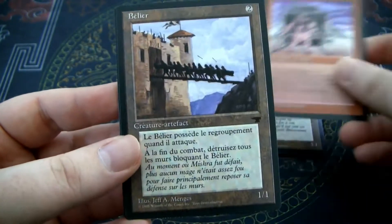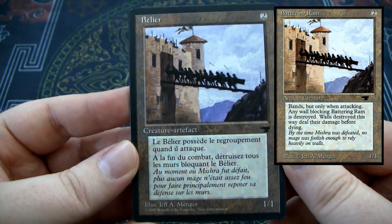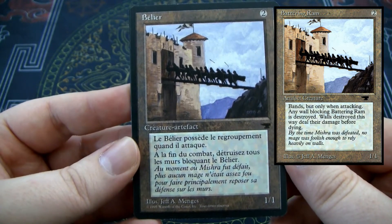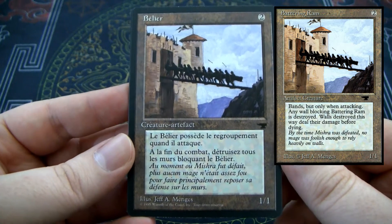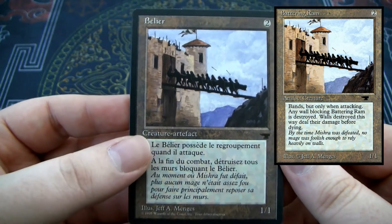Next card: we have Battering Ram. I believe this is a 2-mana 1/1 artifact creature. I think it has Banding when attacking, and it destroys all walls that block it, or some interaction with walls.